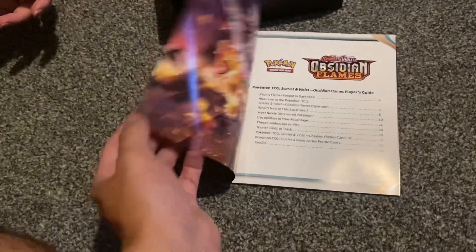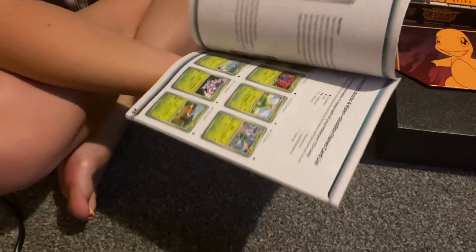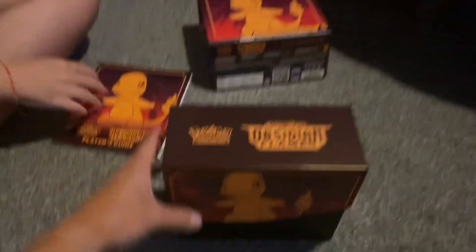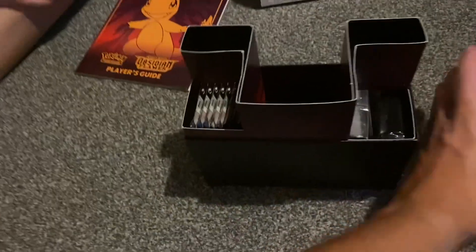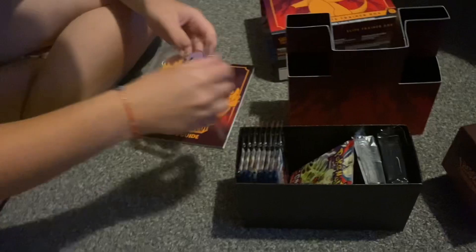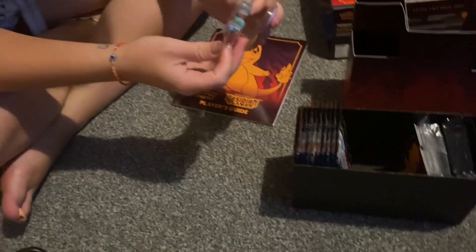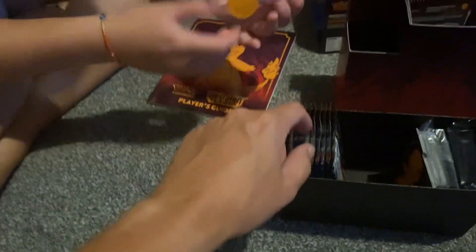We've got a player's guide showing what you can play and what cards are inside the actual set — wow, Amy's just flicking through it. That shows you all the cards in the set. I'm going to keep this box for storage, it's sick. Let's take this out. Amy's just diving straight in. The dice are to play the game.